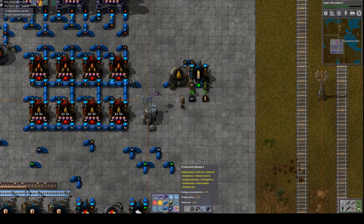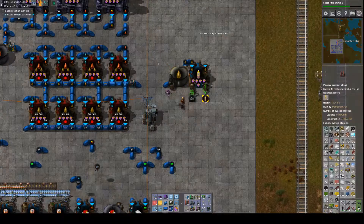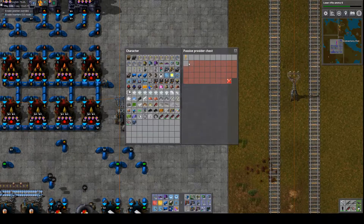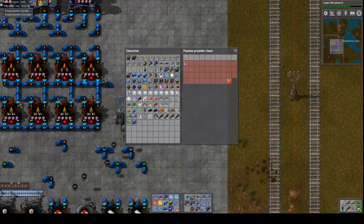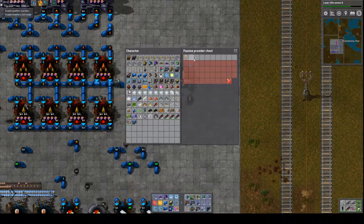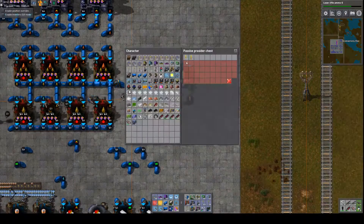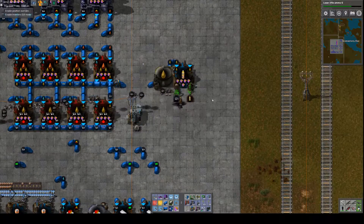I'm wondering if I should productivity module this just to conserve on the light oil — I think I will. And I'm going to limit this to one row, which should be about 2,000 since these are 200 stacks. Wait, it's 100 stacks so 1,000 — still should be enough.